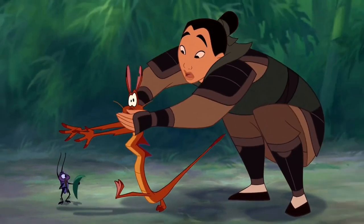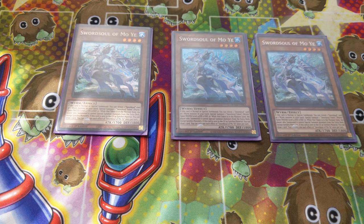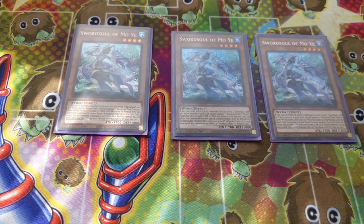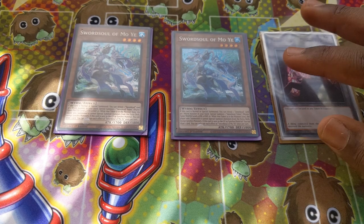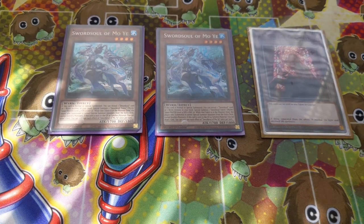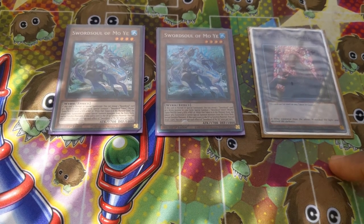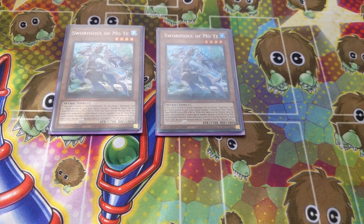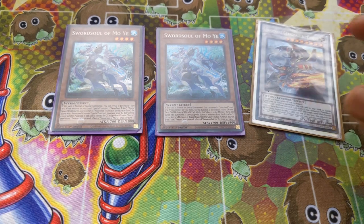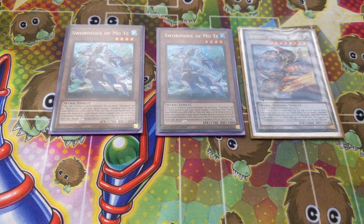Sword Soul of Mo Yi — Sword Soul, the new power of the Chosen. Mo Yi is a level 4 Wyrm Monster. To get a Sword Soul token, you reveal a Wyrm Monster or a Sword Soul card, and then you get yourself a Sword Soul token — a Water Wyrm — which allows you to Synchro Summon. Going first, this is definitely the card you'll be using as your Normal Summon to Synchro into Sword Soul Chi Zhao.